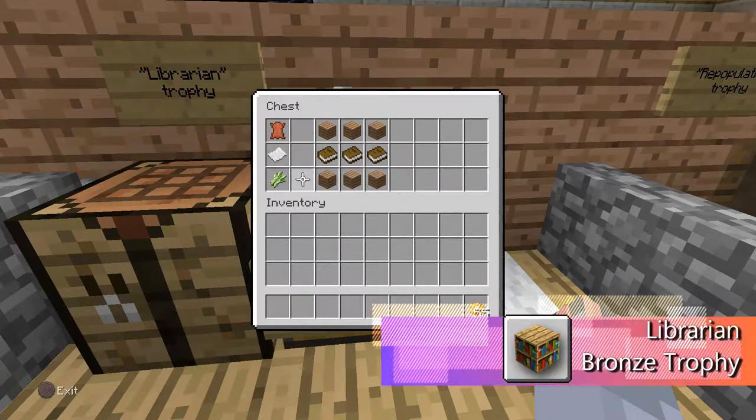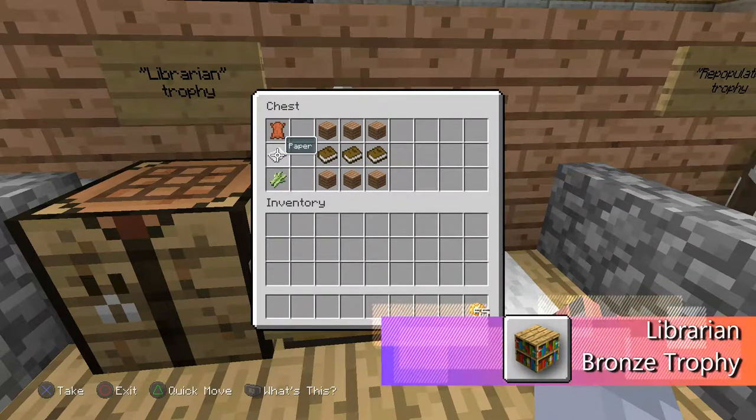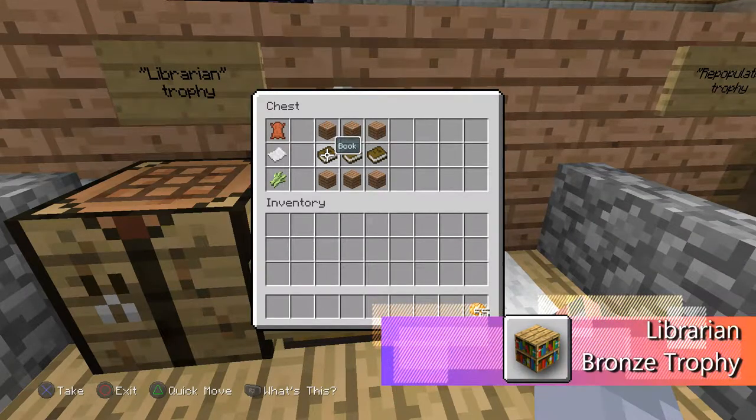I'm using jungle planks right here. To get the books, you're gonna need sugarcane to make paper, then you combine paper with some leather and it'll make books. Super simple.